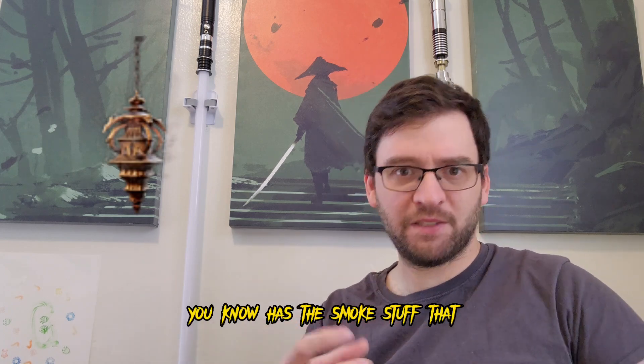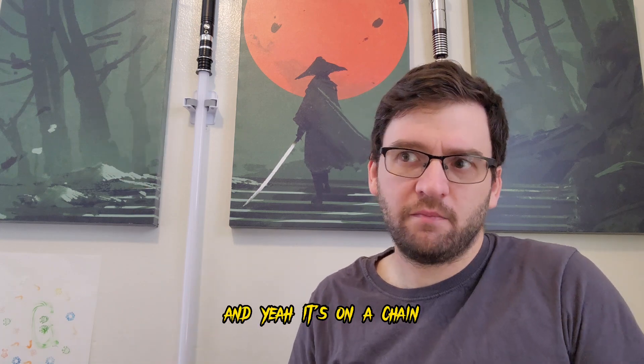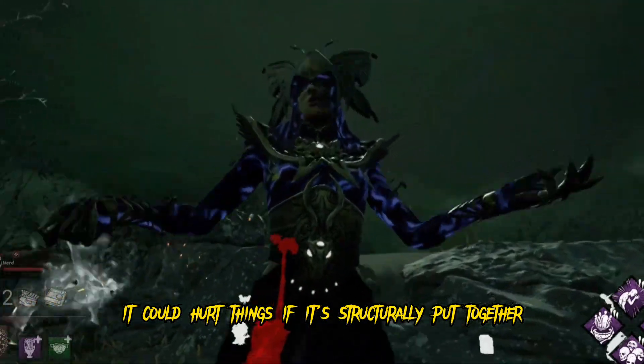The Plague has one of those religious censers that has the smoke and incense coming out of it, and it's on a chain. You could swing it around like a flail, like a meteor hammer. It could hurt things if it's structurally put together.